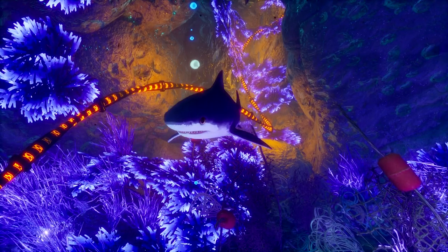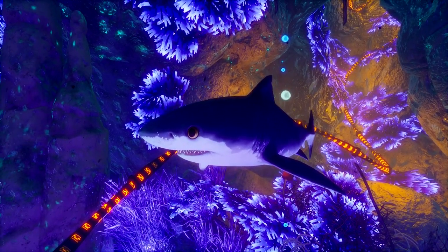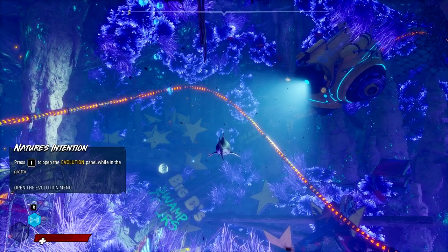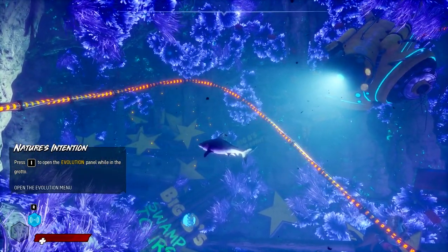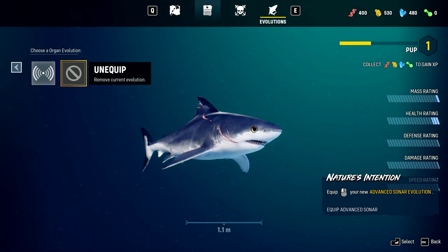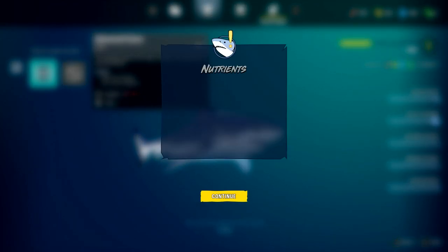We look so young and untested despite our big scar. Look at those big wide eyes — how can you be mad at this thing even when it's destroying your face? It's just a little cutie. Time to evolve, because this is how evolution works. We can evolve an organ — advanced sonar requires 2,000 of the stringy red thing. Oh, that's to upgrade it, not to equip it.